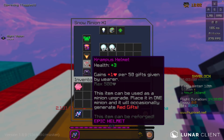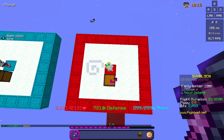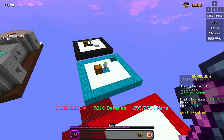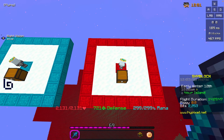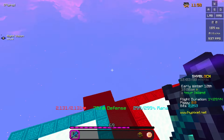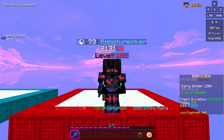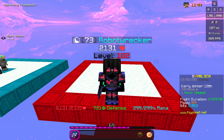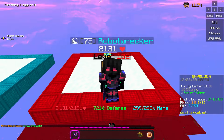However, the Krampus helm can only be placed on one minion, so it would be impossible to have a Krampus helm on every single one of your snow minions, as only one minion on your entire island can have it. So the best option for profit would be to have one minion with the Krampus helm and the rest with the soul flow engine. I will now be replacing the diamond spreading in most of my snow minions with a lesser soul flow engine, but I will be keeping the minion with the Krampus helm. See you guys later.